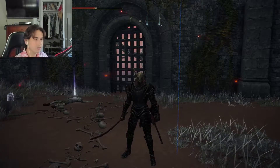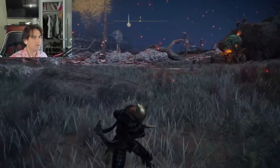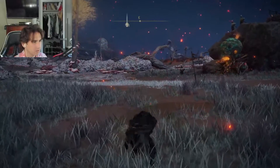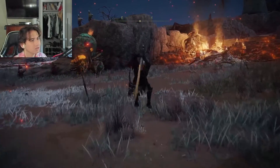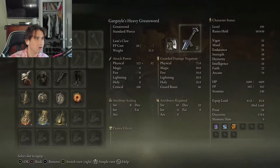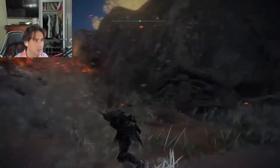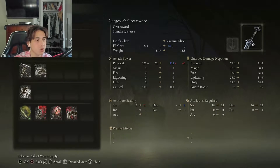That's how you get it. Now I'm gonna show you what it looks like in action. This is what it looks like after I equipped it on a random sword. For anyone wondering, this sword is called the Gargoyle's Heavy Greatsword — it turned to 'gargoyle' because I put the ash of war on it. The name changes, which is pretty cool. The attributes required to use this ash of war are 18 Strength and 10 Dex.